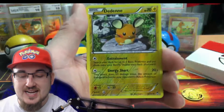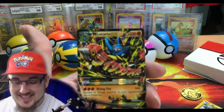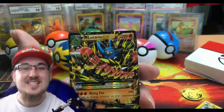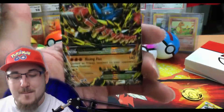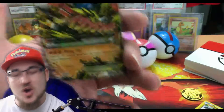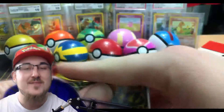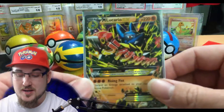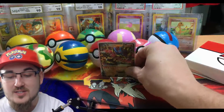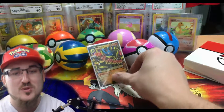Our reverse holo is a Druddigon, which is uncommon, and our rare is — yo, bro, what?! This is the same luck we had in our first mystery power box. Wow, that Mega Lucario EX though! I have not pulled a Mega Lucario in a while. I haven't opened Furious Fists in a while to be fair, but yo, that is crazy. Is that the secret rare? No, it's not the secret rare, but that is a beautiful card.